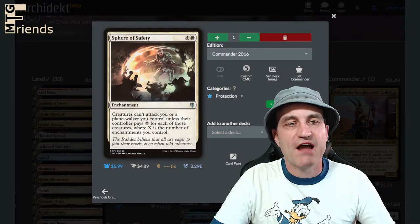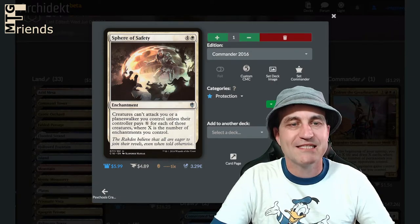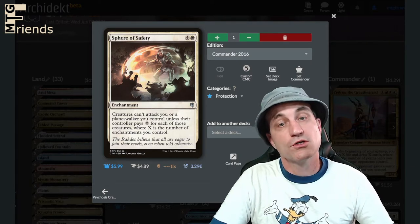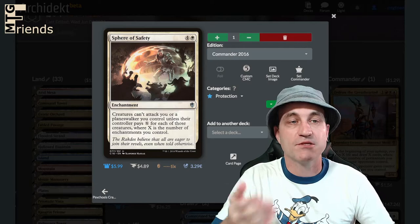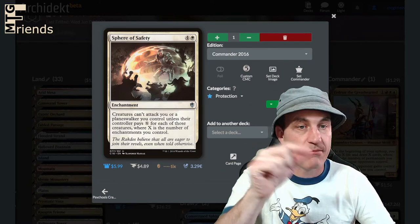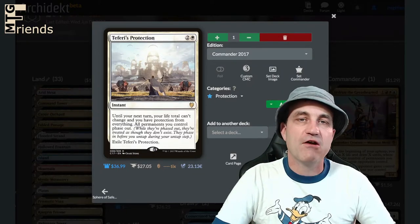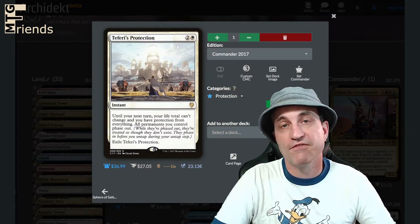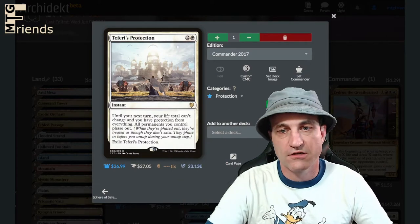Sphere of Safety — five mana. Creatures can't attack you or a planeswalker you control unless their controller pays X for each of those creatures, where X is the number of enchantments you control. You're probably going to control a few enchantments including itself. Then Fairy Protection — protect all your stuff on the battlefield that's in your control and you can't lose the game or lose life.